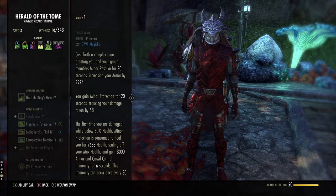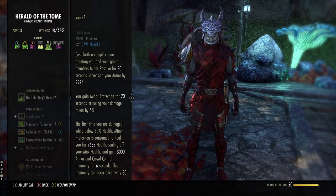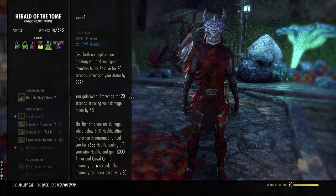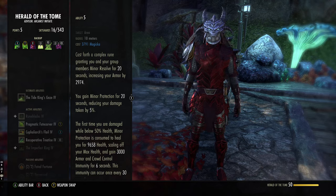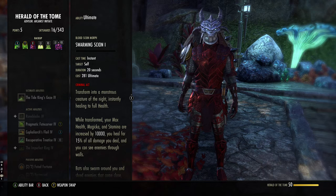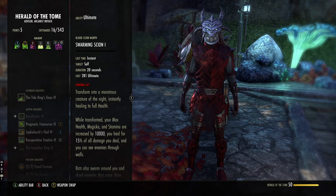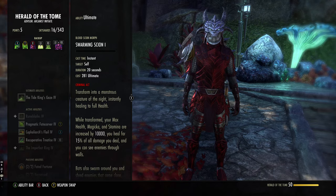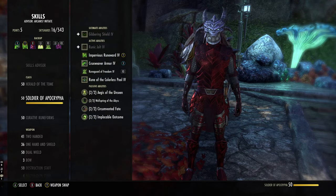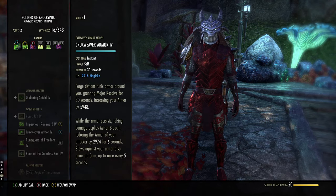With the 50% health proc on Rune Guard of Freedom — if you fall below 50% and recast, even a DoT tick that was already on you will reproc it, so you can use this as a pseudo heal by spamming it when low. It's almost a 10k heal. For the back bar ultimate I use Swarm because it's the best defensive ultimate — if you're about to die and it's up, just cast it and you go back to full health. If you want a class ultimate, Gibbering Shield is not bad, but I prefer Swarm.